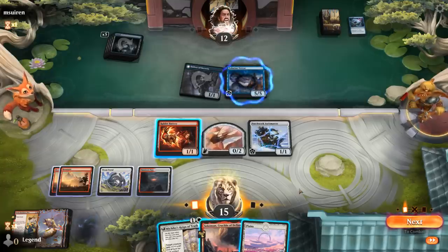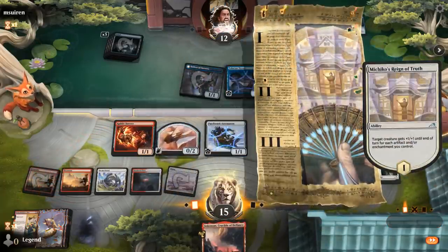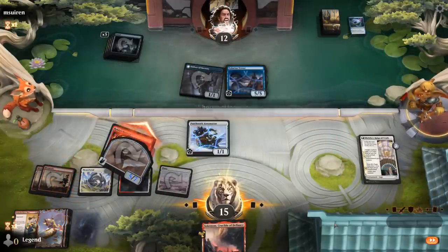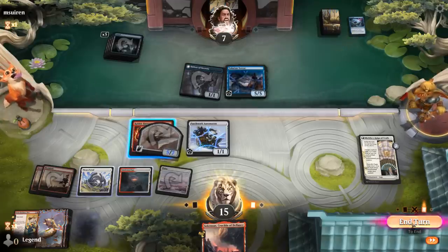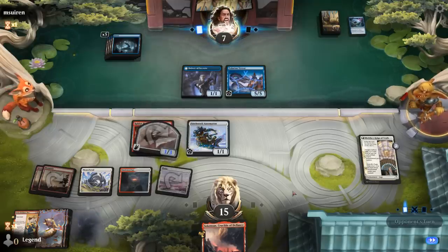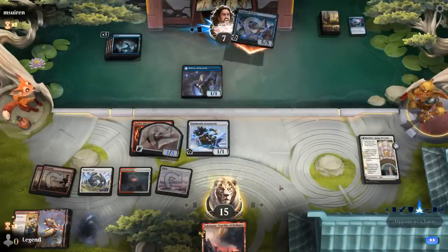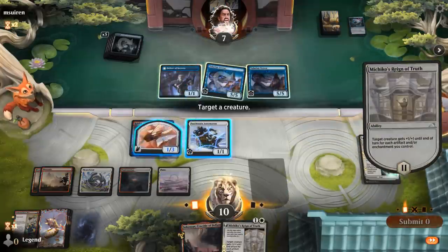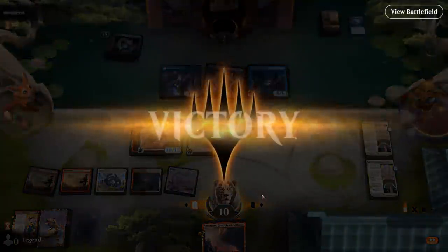We can resolve Reign of Truth and pump the Ornithopter, reconfiguring Battery onto it to hit even harder. We put our opponent to 7. Do we un-reconfigure Battery? It's fine where it is. We might channel Crucible to chump block Tolarian Terror. Opponent getting unlucky with their Delver — Terror gets in for 5. Another Reign of Truth should do it here. Awesome — a 10-powered Ornithopter crosses the finish line. On to the next one.